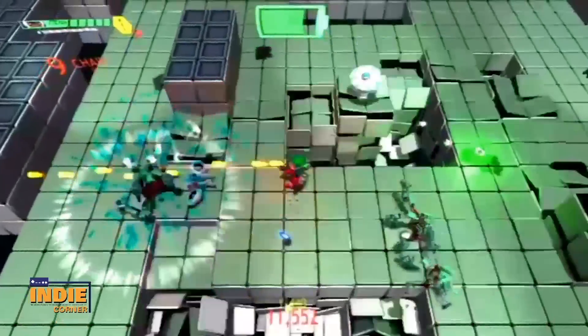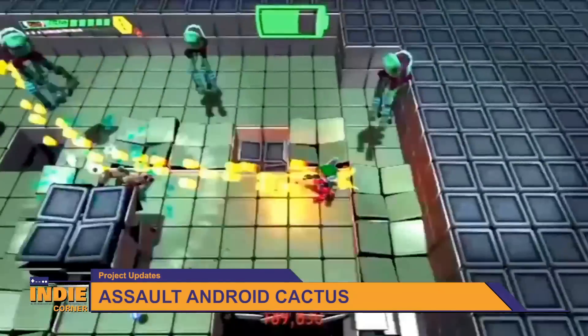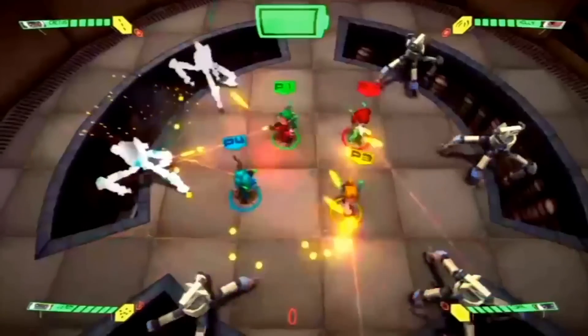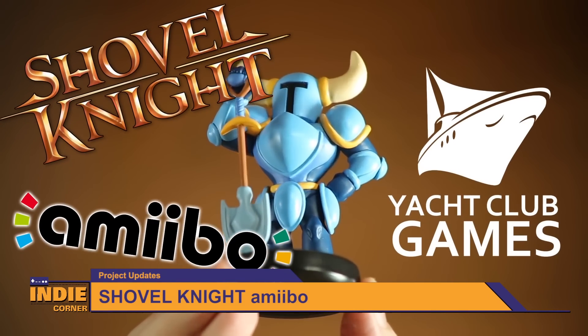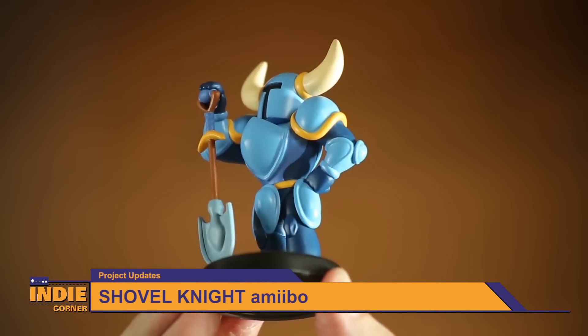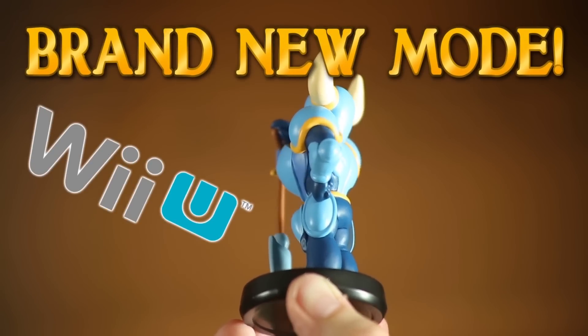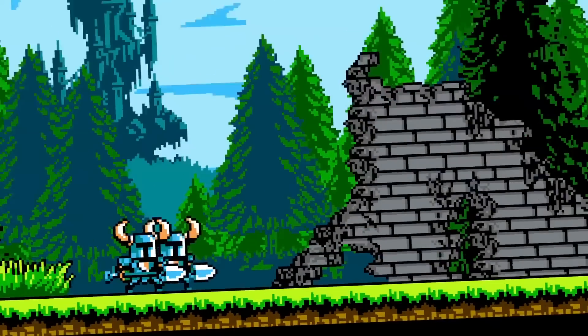Now let's take a look at updates on projects already announced on this show. We got an update on the long-delayed Assault Android Cactus — this insane twin-stick shooter was originally set for an early 2014 release but is now set to release in Q1 of 2016. We also saw the release of a Shovel Knight amiibo, which will unlock cooperative play in Shovel Knight, add new customization options including exclusive relics, and add challenge stages.